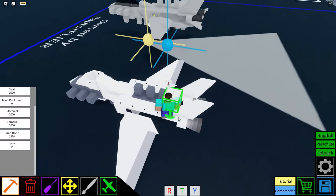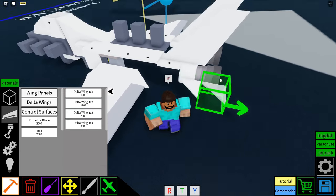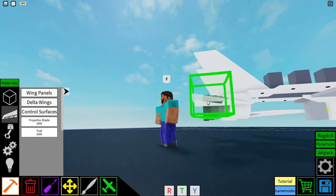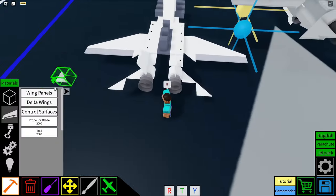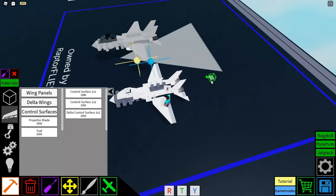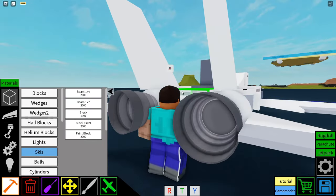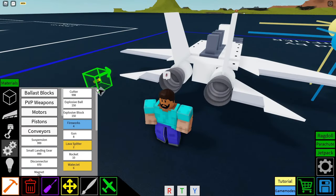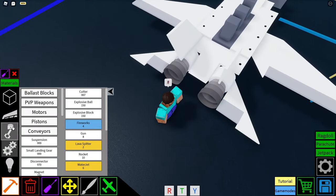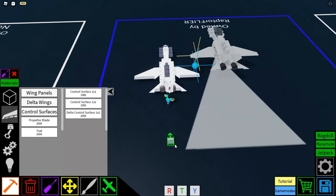Moving on to the wings on the back of our plane. We have delta wing 1x1s with a gap for a control surface in between them. Place them like this and leave the gap in the middle so you can place a control surface in there to help move your plane better in flight. We're going to place a block right here in between these two trap doors. And then a cutter from the PvP weapons — this is just for looks, it doesn't actually do anything. Then a control surface 1x1 so that we can move our plane a little better when actually flying.